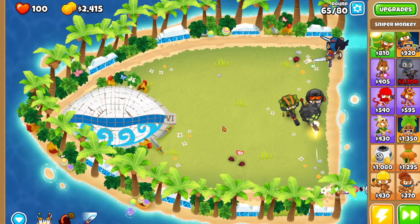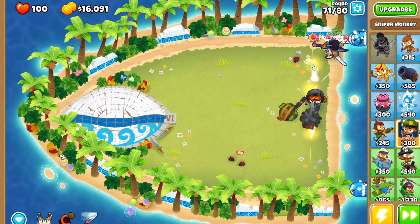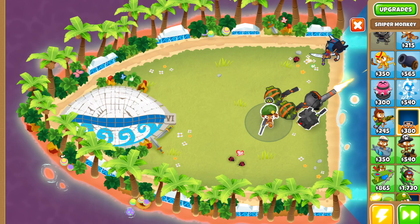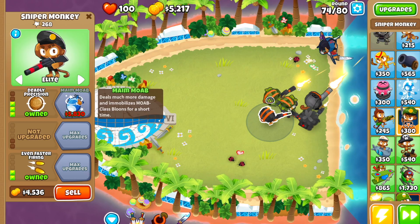Now the Elite Sniper Supply Drop, which is much better. Drop another Sniper Monkey — Full Metal Jacket, Large Caliber, Deadly Precision, Maim MOAB, set to Strong, Fast Firing, Even Faster Firing. Then drop another one on the same path: Strong, Full Metal Jacket, Large Caliber, Deadly Precision, Fast Firing, Even Faster Firing. Use Supply Drop and grab that Maim MOAB.